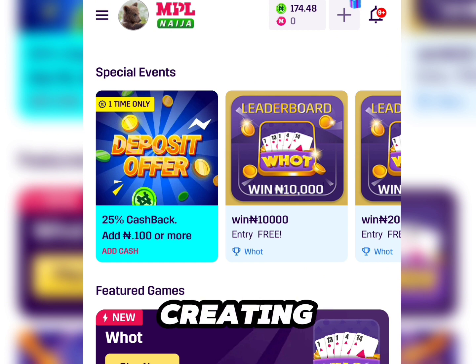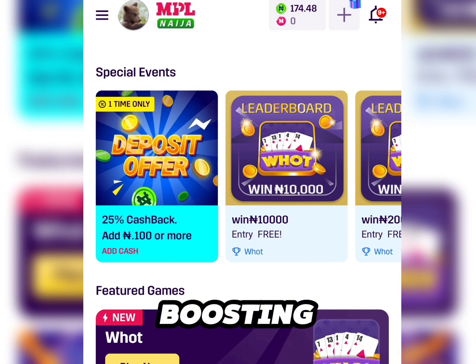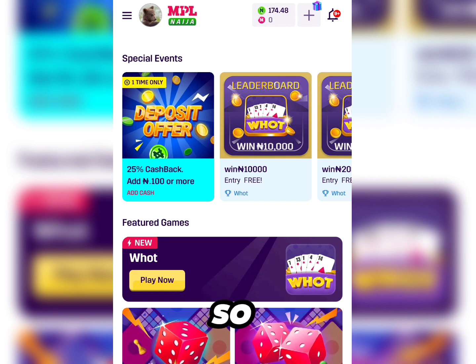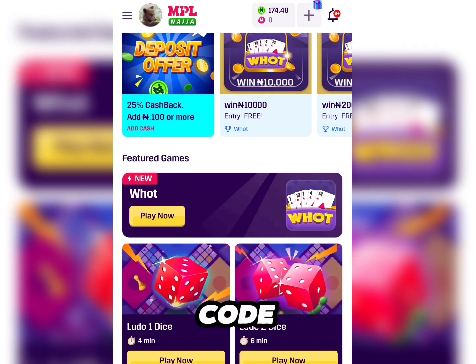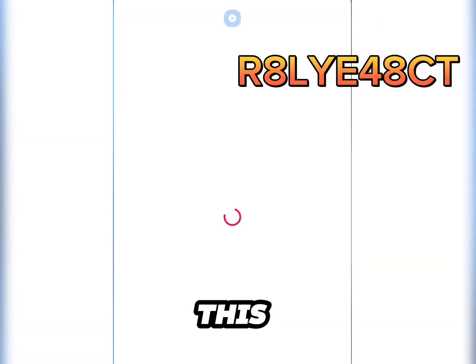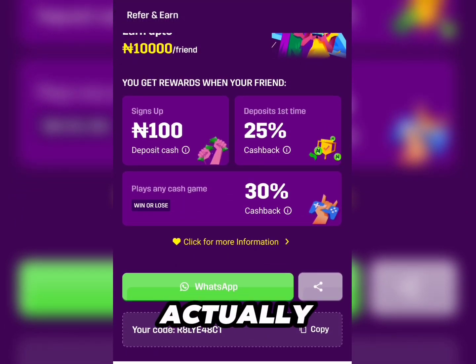In the process of creating your account, they are going to ask you for a section where you are going to input a sign-up code — a referral code. You are going to get 100 naira, which you can use to start boosting up to 500 naira, 1,000 naira, etc., just by playing this Ludo Dice game. When they ask for that, you are going to input the code shown on the screen. That is my referral code. The code is R8LYE48CT.